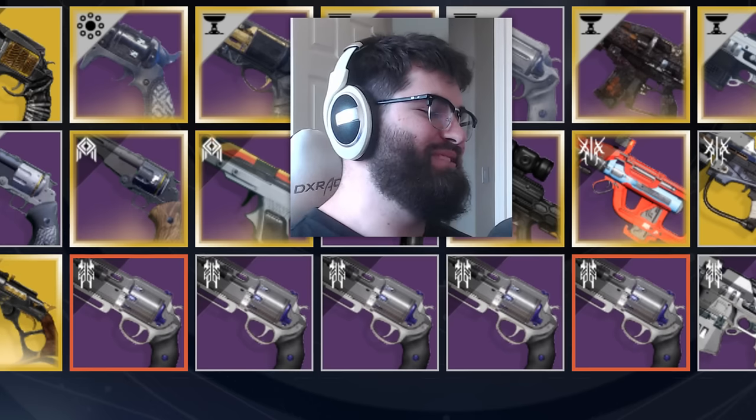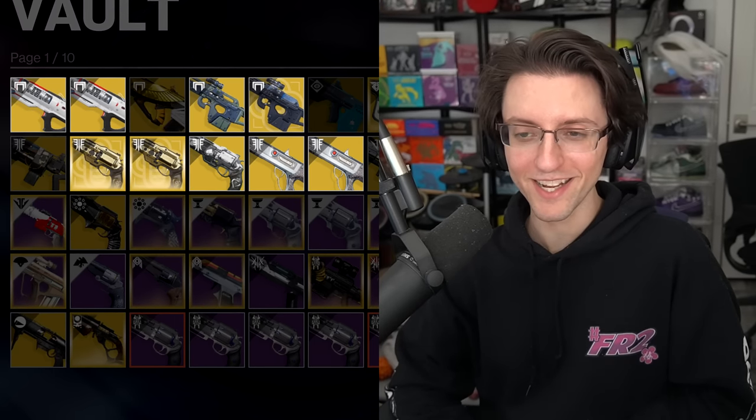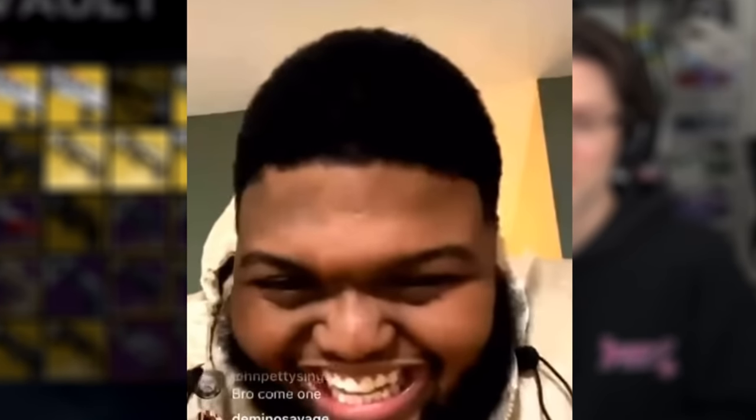I'm already noticing a problem. Well, one of them is the Fatebringers, but I'm also noticing a lot of duplicate exotics in here. A lot of times what happens is I'll be playing and I want to use an exotic in PvP, I don't feel like opening up DIM, so I'll just grab one from collections. But then you don't delete it afterwards.